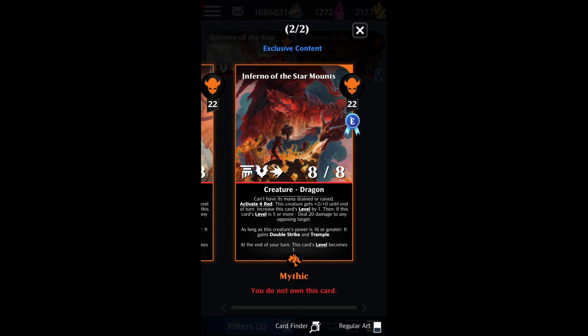If this card's level is five or more, deal 20 damage to any opposing target. It starts at level one, so you need to match or destroy all four activated gems in a given turn to get it to level five for that additional 20 damage. It also gains double strike and trample as long as its power is 16 or greater. And at the end of your turn, this card's level becomes one.